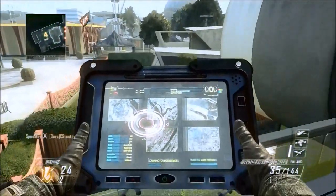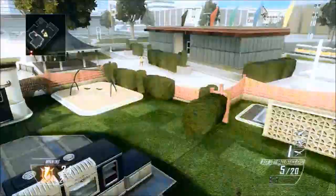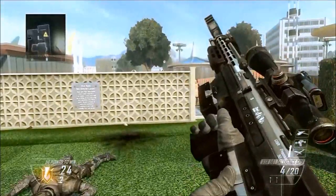You just blow it up — you don't have to kill anyone — and it brings out the controller. You can sprint with it, you can knife with it. Press Y to get your gun out after.